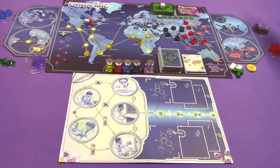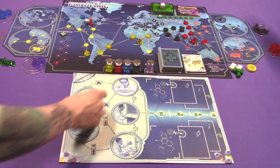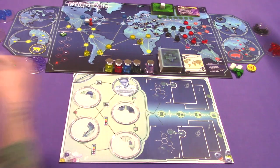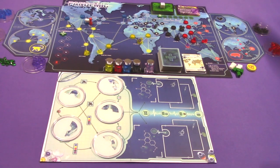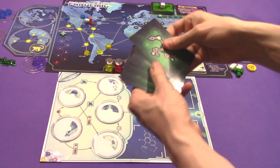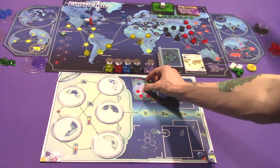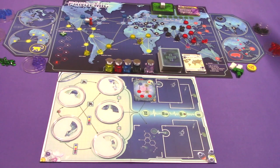For the In the Lab expansion, it comes with the Lab Challenge. First, set up the Lab Board — I like to have it underneath the main board. Then place all five petri dishes on the circular spots. Next, take the Sequence Cards, shuffle them, and draw one face-up to place on the Sequence spot on top of the Lab Board. The remainder of the deck goes next to it.